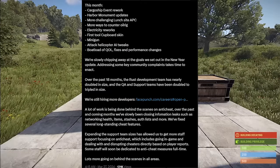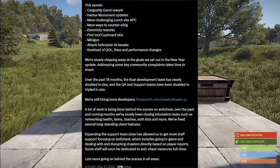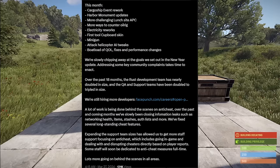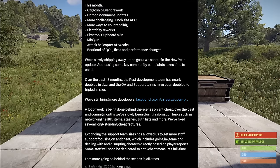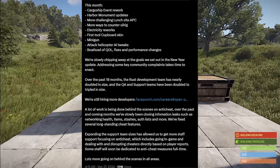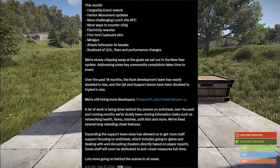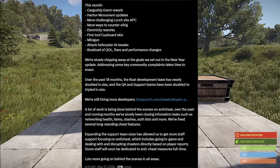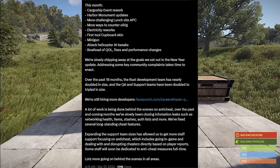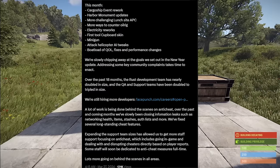The first thing posted on Twitter or X was by Alistair and it's a cover of what this next month's update is going to be. It's going to be the cargo ship and harbor monument event rework, the more challenging launch site APC which we'll show you as well, more ways to counter the oil rig which we showed in a previous video with the new moon pool and other rooms, and electricity reworks which we will preview once that's all done because it's kind of a big thing.